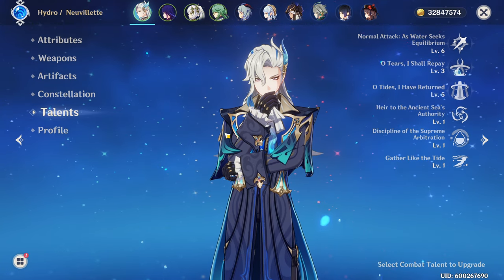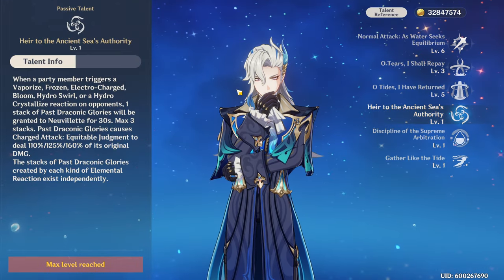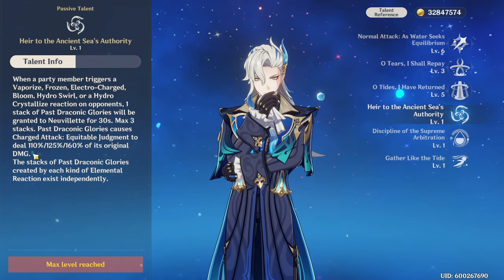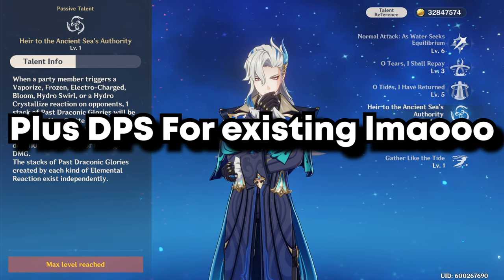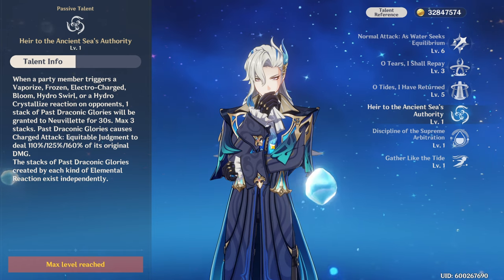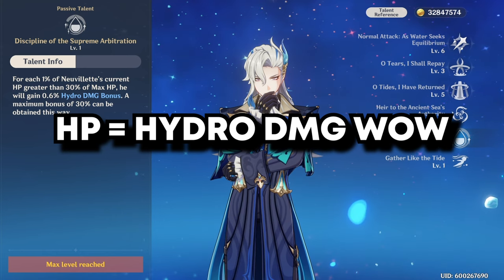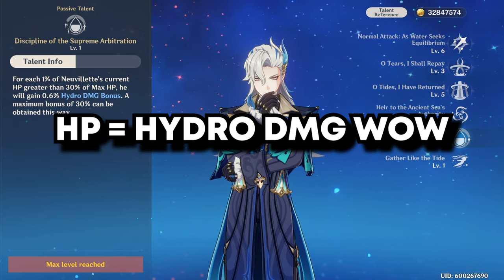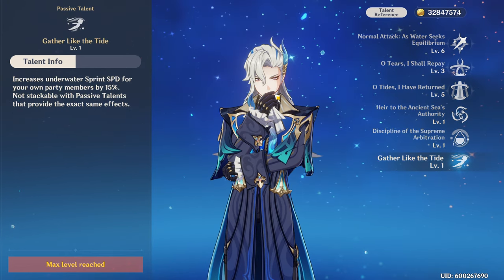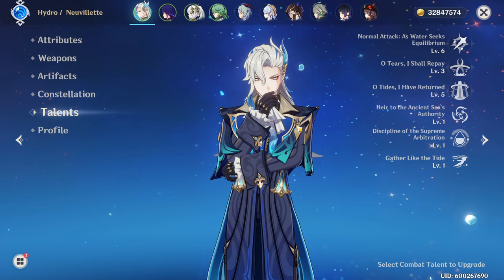Talents. The talents you're going to be focusing on are normal attack and your skill. His first passive talent: whenever he triggers any kind of reaction, he will deal more damage just for charge attacking. His second passive talent: the more HP you have, the more Hydro damage bonus you get — think of Hu Tao and literally any character that scales off HP. And his final passive talent: he swims faster. Underwater sprint speed.